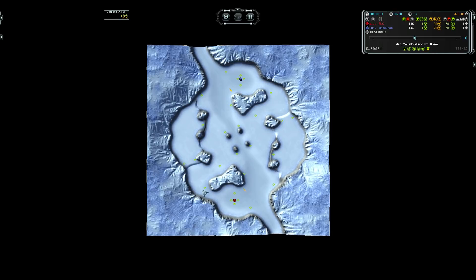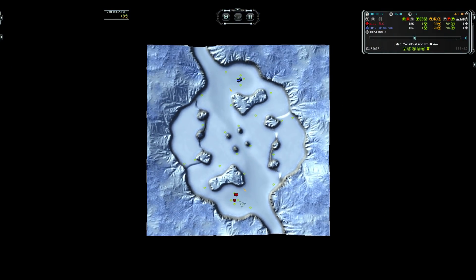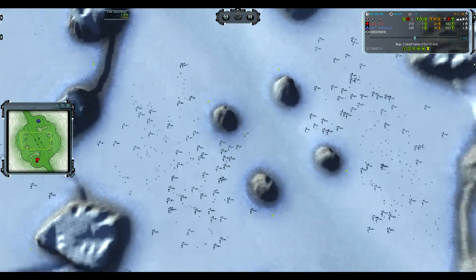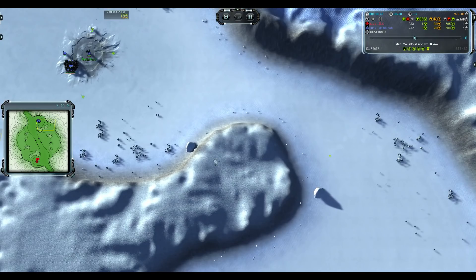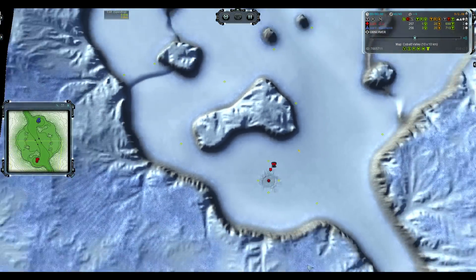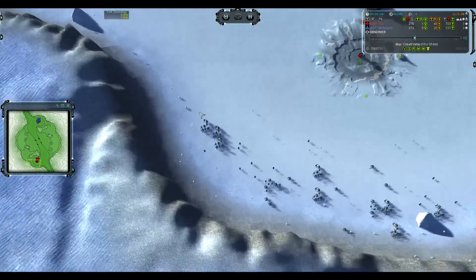It plays more like a slightly bigger 5x5 map than a 10x10, so lots of T1 and lots of commander usage. We have some trees in the middle around the base, a few rocks — both players get three of them — and then there's some trees, some tiny rocks, and some medium sized chunks as well.